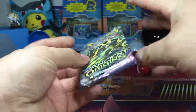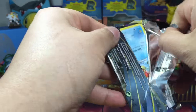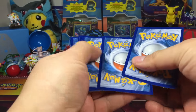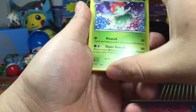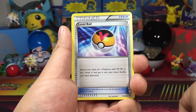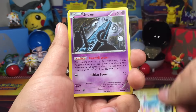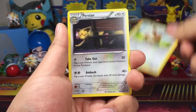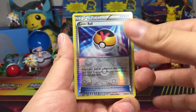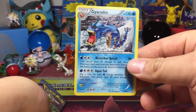Second booster pack. Primal Groudon. I'm gonna check if we can recover Hoopa EX's non-pullage pack. Bellossom. Eco Arm. Level Ball. Magikarp. Inkay. Unknown. Eevee. Persian. Nice reverse Level Ball. And behind that is a regular rare — Gyarados.